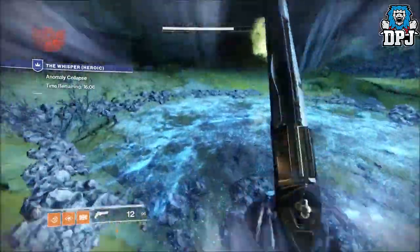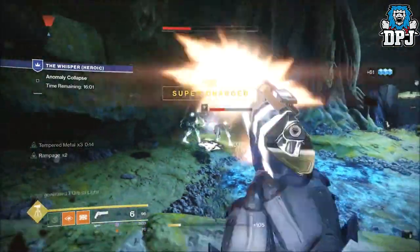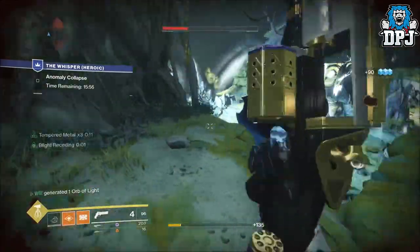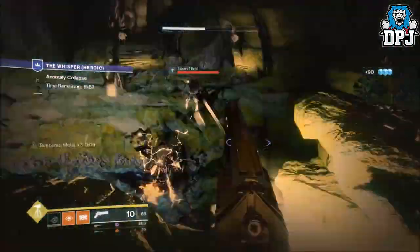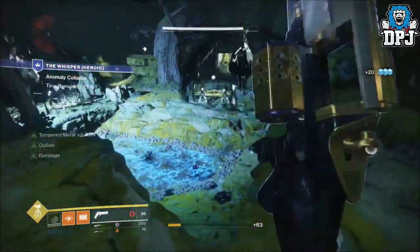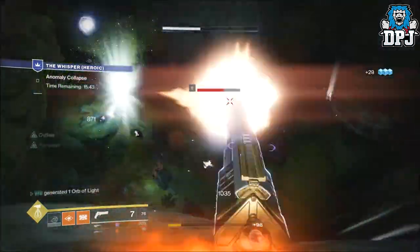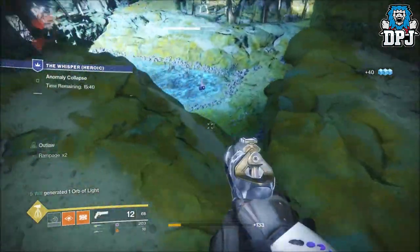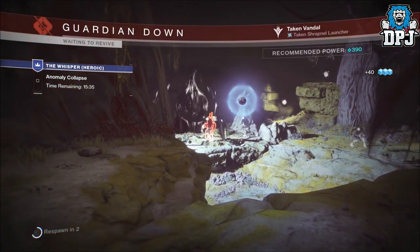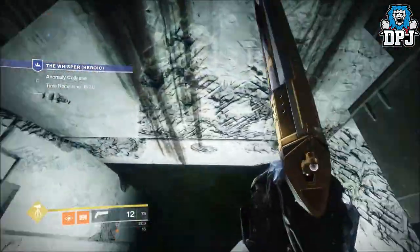Then switch to the Radiant Flux using your arc subclass — the Arc Strider — because the arc singe is on the heroic version. Using the Radiant Flux, your super lasts for absolutely ever. Your Titan's hammers can only take out so many ads and do so much damage to the blights, but the Arc Strider will last forever if you keep killing — it just keeps going and going.